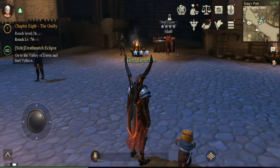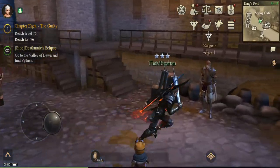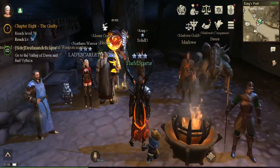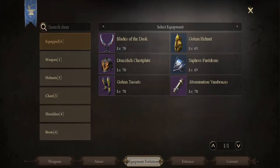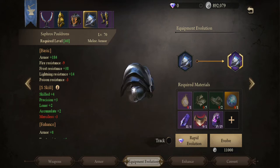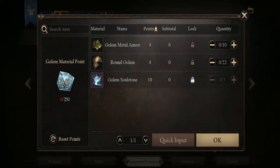Hey, this is Spartan and this is a gameplay of Rangers of Oblivion. What we're going to do tonight is go ahead and hunt a monster down just to improve our armor. The armor I'm gonna improve is going to be my pole drums - or maybe my helmet, the easiest ones I guess.